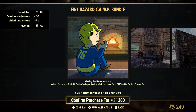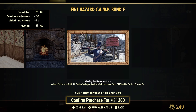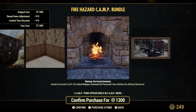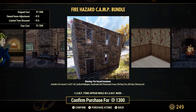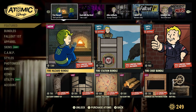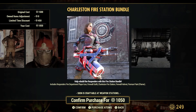We have the Fire Hazard bundle — the Fire Hazard camp kit, the Cardinal wallpaper, the Handmade Oak photo frame, the Old Glory Fire, and the Old Glory Chimney Set. The chimney set is the one that sticks out of the house. I love building fires in camps; they just look so nice and toasty. I'm probably picking this up, being honest.